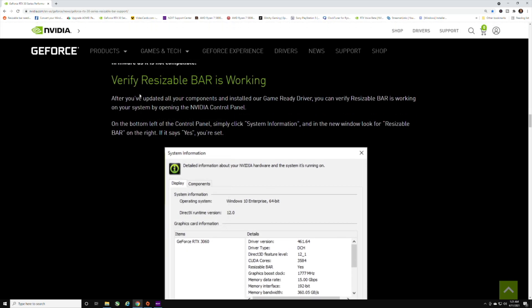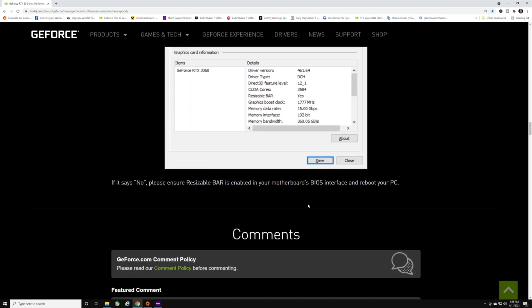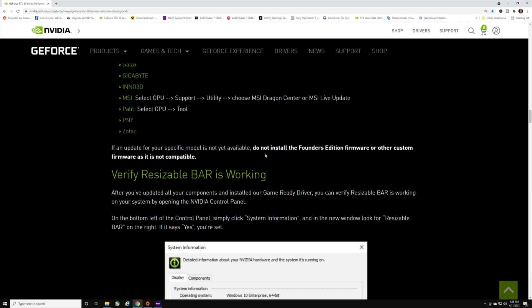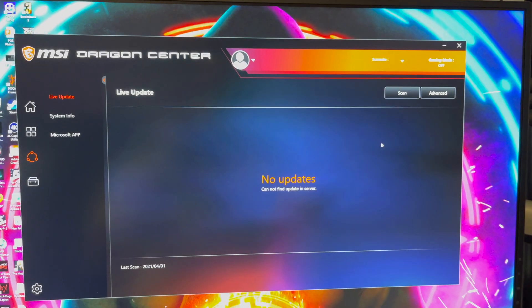This also shows how to verify if Resizable Bar is working — there's the system information viewer inside the NVIDIA Control Panel. I'll make sure to put this link down in the description below.